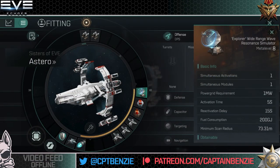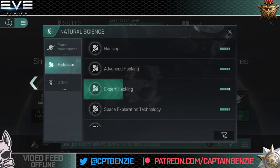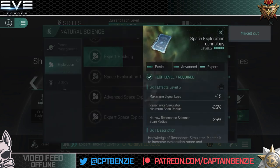So how can you actually achieve analysis strength of three or these different scan radiuses? Going into the ship tree under natural science and then to exploration, the most important skill for finding sites is space exploration technology. Leveling this increases the maximum signal load and gives a 25% decrease to the resonance simulator minimum scan radius — so that 230 meters is already going to be reduced by 25% from learning this skill. Moving into advanced space exploration technology reduces the minimum scan radius a further 20%, and expert level five gives another 15% reduction.